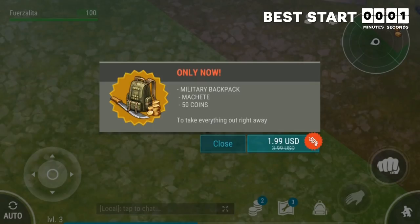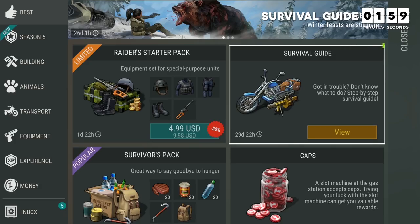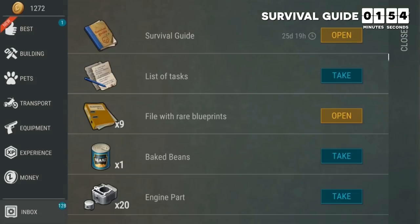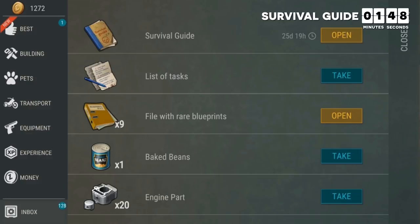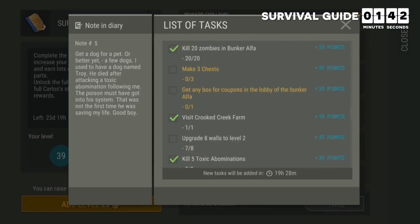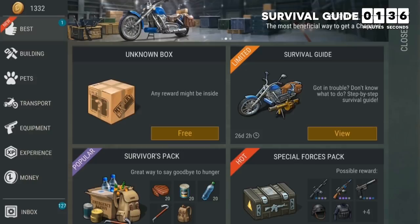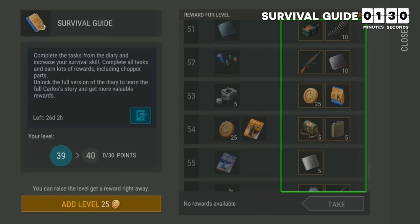While on the subject of spending money, the best purchase you can make is upgrading to the paid version of the survival guide, which is only available to new players. You can access it through the shop or your inbox. As you complete tasks in the survival guide, you get points to unlock new levels and claim rewards. Everyone gets the free rewards, whereas anyone who pays the $5 gets access to additional rewards as well.